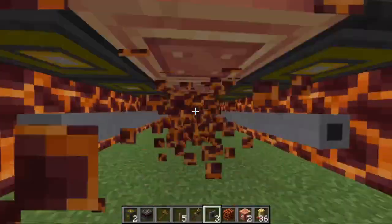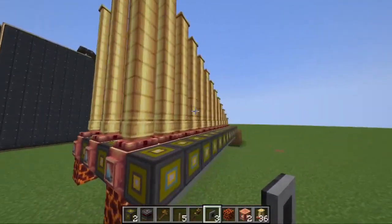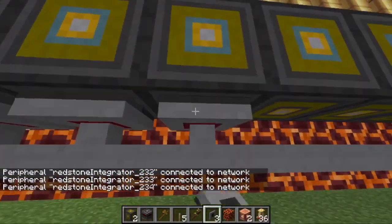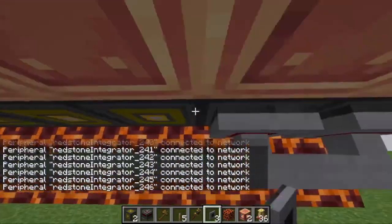Now remove the middle row of magma blocks to make getting to the redstone integrators easier. Place a wired modem on each redstone integrator and connect it to a cable. Make sure to go in order from lowest note to highest note, or the organ will not play correctly.